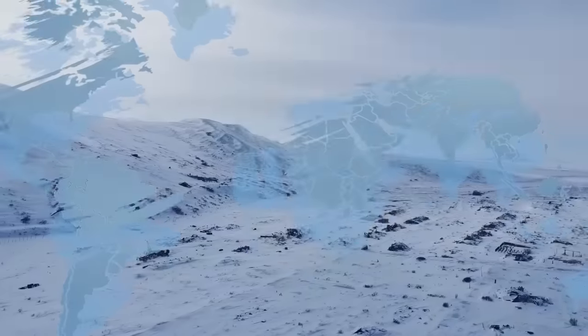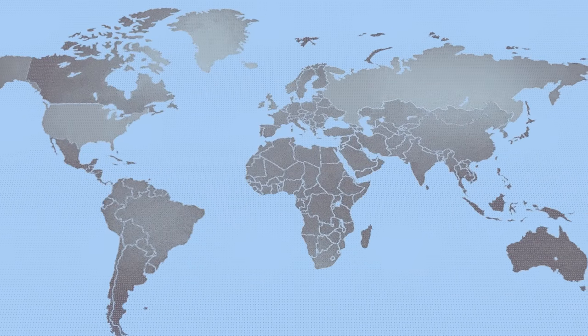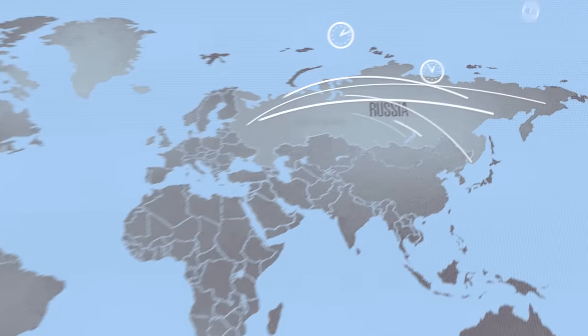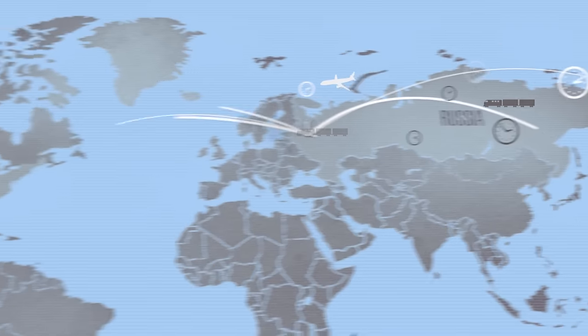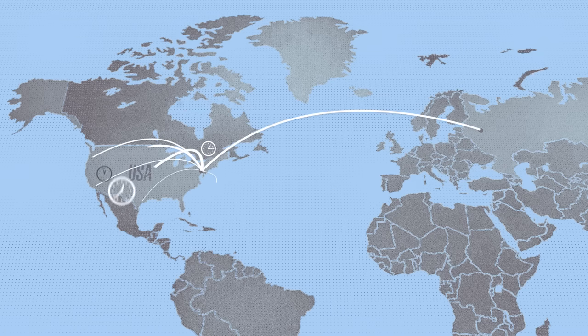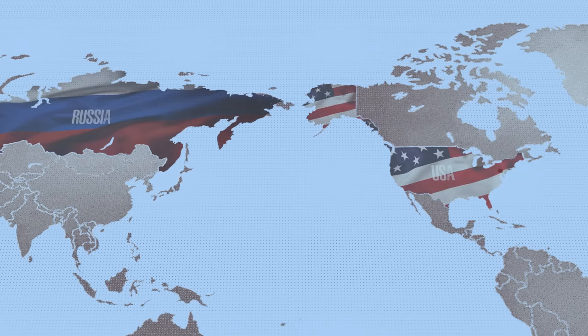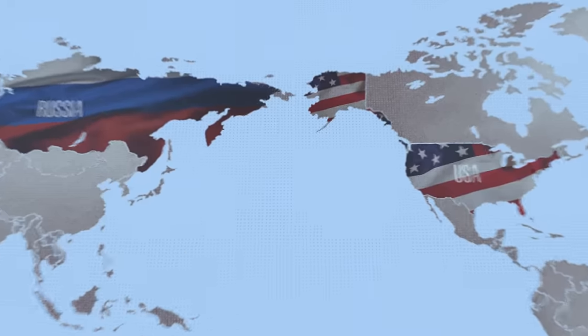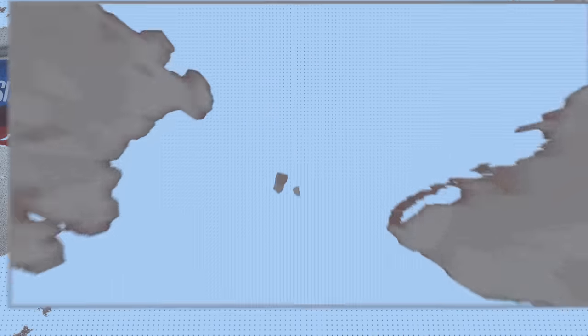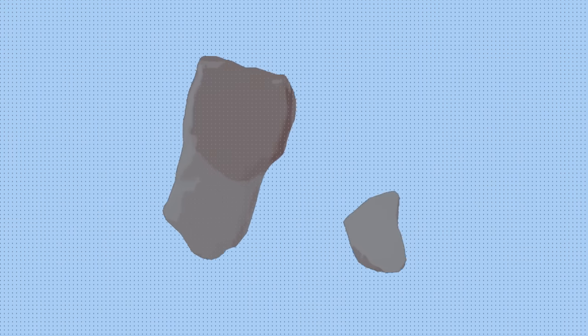Just off the top of your heads, without googling it, give me your estimate of how far the United States are from Russia. What we usually think of is first traveling to Moscow and then taking a 10 to 11 hour transatlantic flight to New York, which feels like trying to get to another planet. What would you say if I told you that not only do these two big countries share a border, but in fact only a laughable distance of 2.4 miles actually separates Russia and the USA — just 2.4 miles.